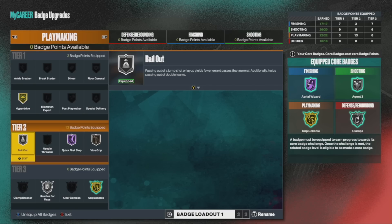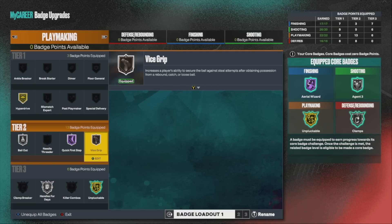The next one you definitely need is Bailout. You don't have to put it at Silver — you could actually put this badge on Bronze and it's going to help you out. You go up to dunk, you see the defender is there, you change your mind — pass the rock, it's okay, even while you're in mid-air. It's going to save you. The higher you put it, the more leeway you got, the more flexibility in correcting your mistakes. Definitely one of the most essential badges in the game for on-ball and off-ball builds.